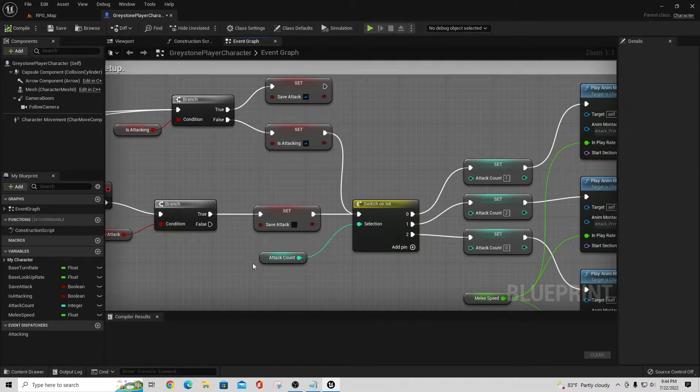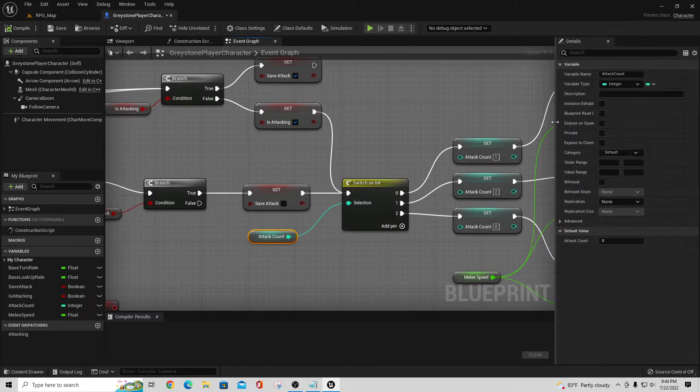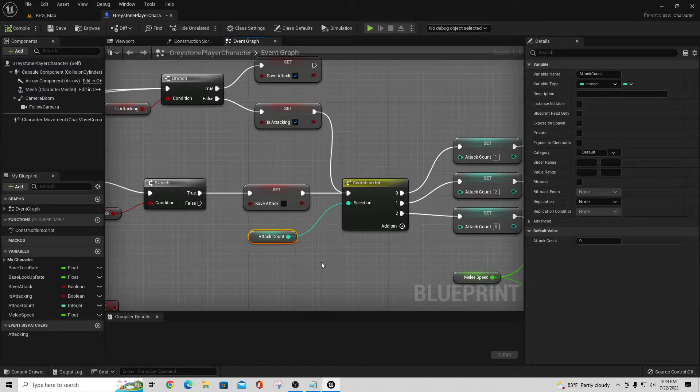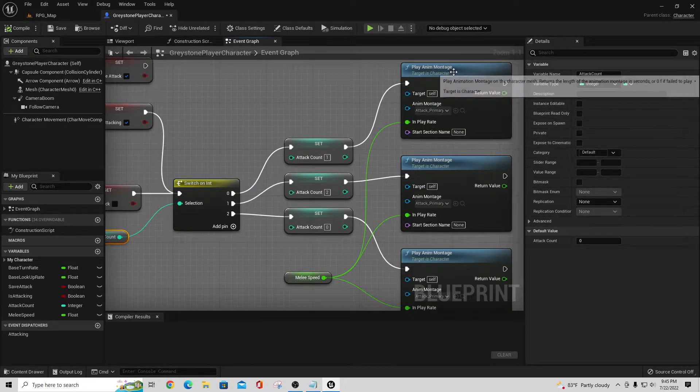Then it's going to get the attack count variable. If you're not familiar with variables — variables are things you use to store different types of data. They're called variables because they can store different values; they're not hard-coded. We don't have anything that says attack count is always going to equal two or zero. We have a variable called attack count of type integer — a whole number — that can store any number from zero up to infinity, and we just increment it to track the attack counter.